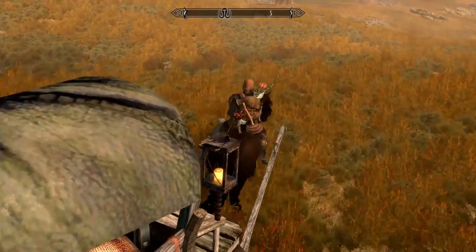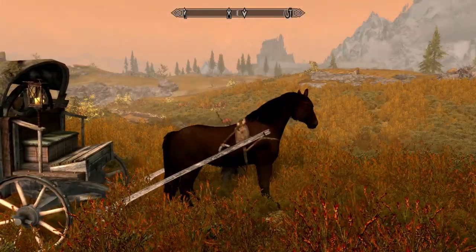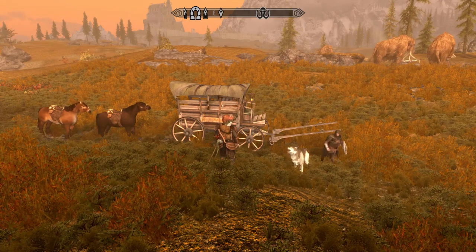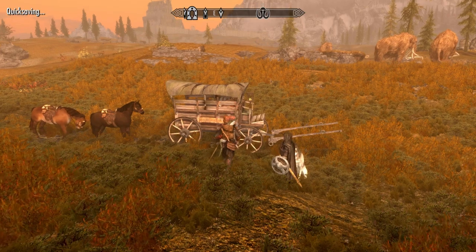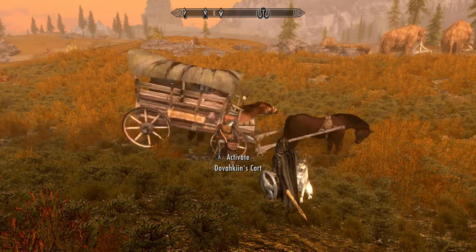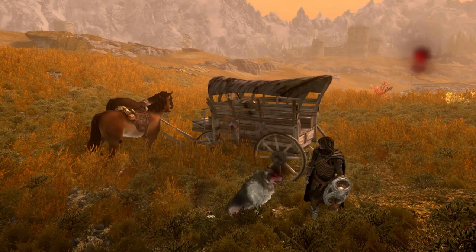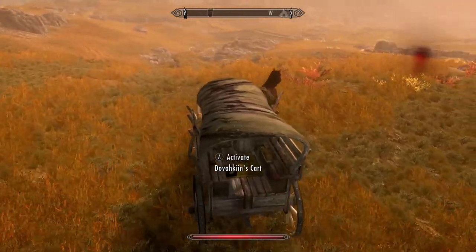Another issue is when you use this mod alongside a multiple follower mod such as AFT, that allows your companions to ride your extra horses. The horse tethering feature will always tether the last horse you rode, but since your companions' horses are technically yours, if they are nearby, they may be teleported directly behind the tethered horse, which will collide with the wagon and send it flying about for a moment. It will usually work itself out without any trouble, but if you are standing nearby, you may be damaged or killed. So step back quickly after hitching your horse if your companions' horses are nearby.